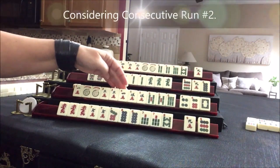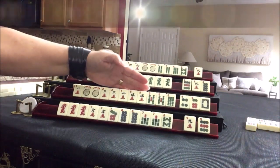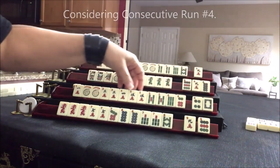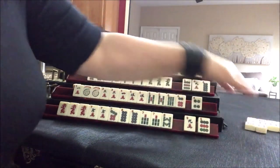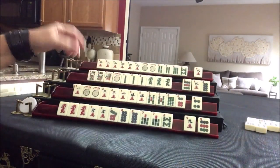Three, four, five, six, six, six — three, four, five, six, six, joker bait. Let's discard white dragon. Three, four, five, six, six — that would be the fourth hand down under consecutive run: pair, pair, pair, kong, kong.